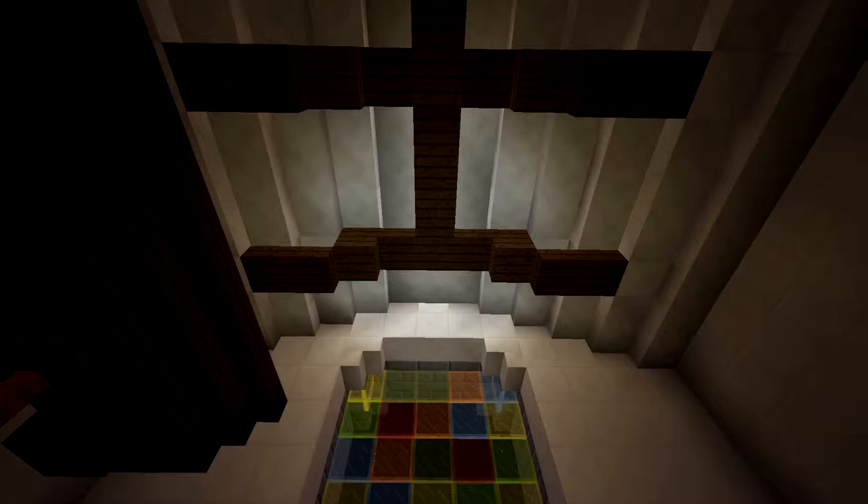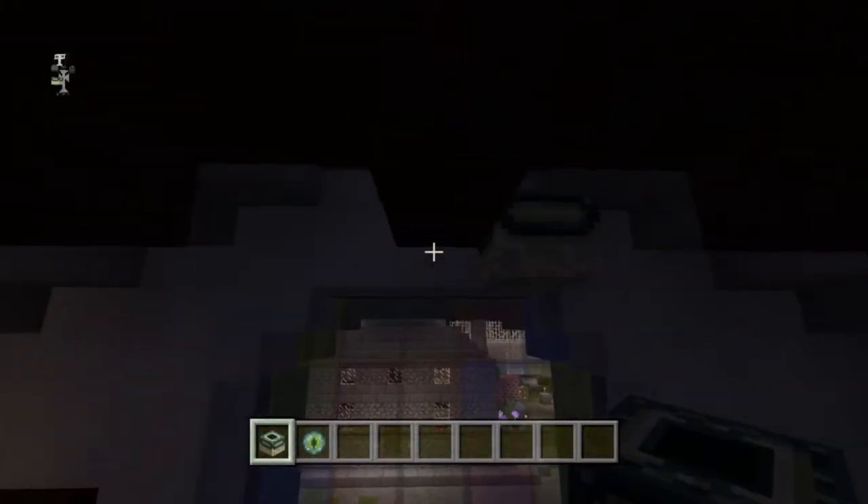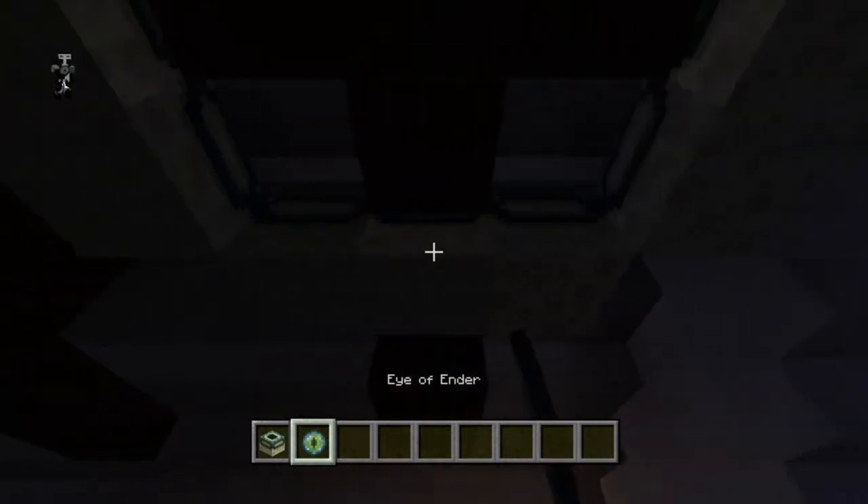Next is this almost invisible lighting, which is lighting that is completely invisible from below, except for little particle effects. To make this light, all you do is put down an end portal and then break the end portal frames. I'm not sure if that works on PC or on every update, so let me know in the comments below for the PC viewers — but it does work on Console Edition.